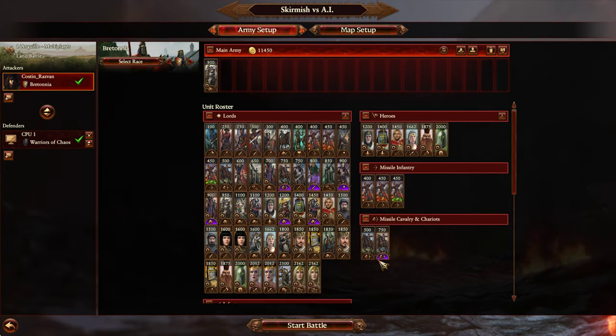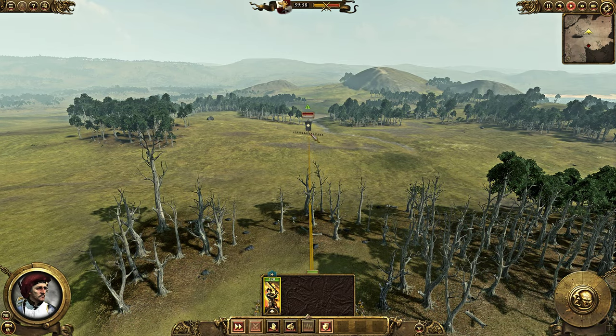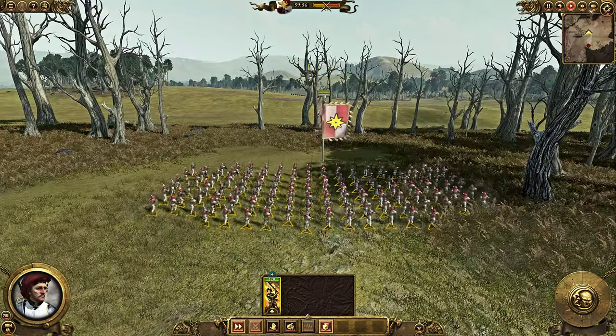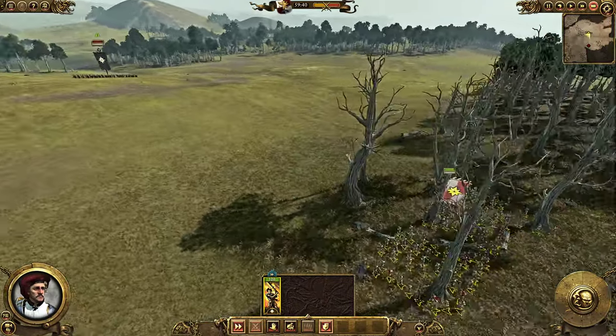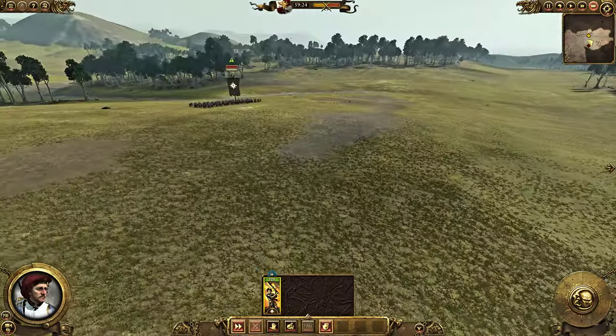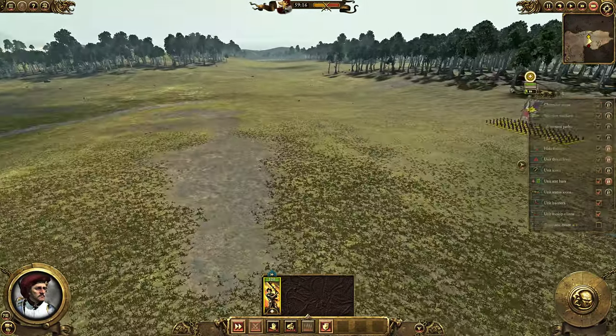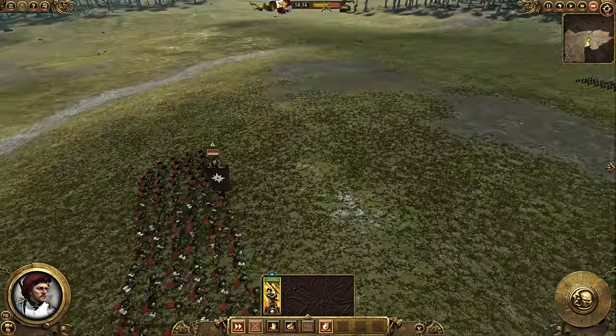So that was the case of Cavalry vs. Infantry. Now let's take a look at Infantry vs. Infantry. I've got a unit of Great Swords versus a unit of Chaos Warriors with Great Weapons, same map as before. We're just going to charge straight ahead — Warriors of Chaos are on the defense. Let's see what ends up happening.